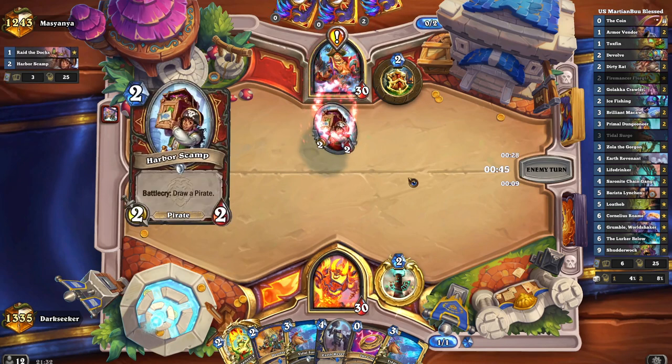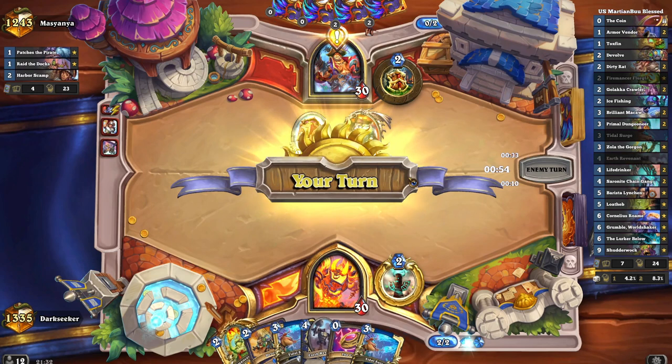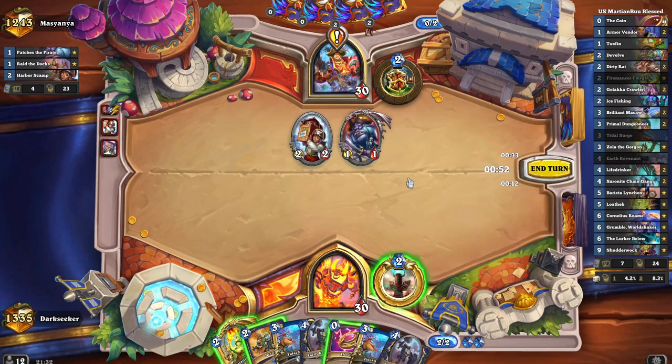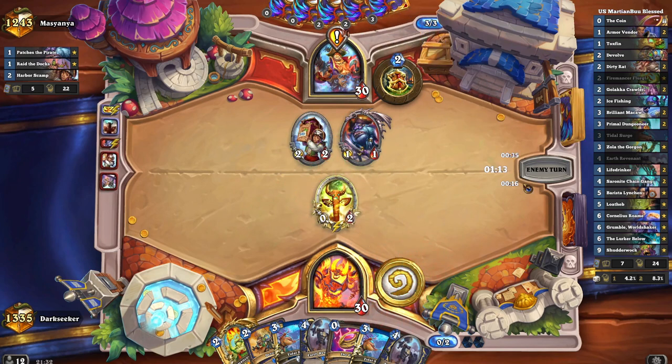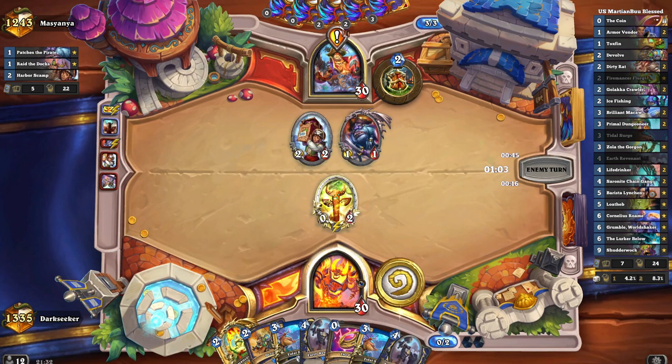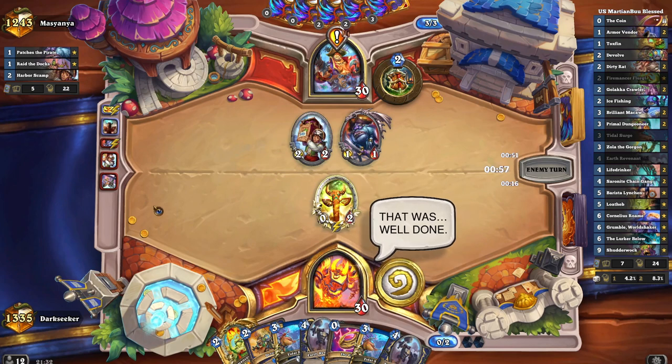Pirate stuff in the box — one pirate, two pirates. Could have been worse. We have double Tidal Surge in hand, which is going to be good for cannons that come down. Earth Revenant will clear one-health pirates potentially. Devolve could be good against Salty Captain, although I have a better target in mind for Devolve actually. Hello cannon. Going wide here somewhat. We're going to Tidal Surge the cannon — back to full health.